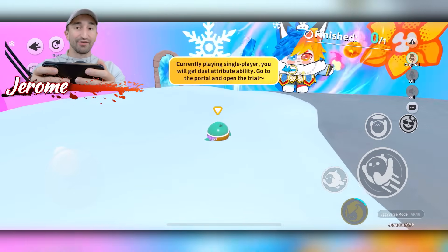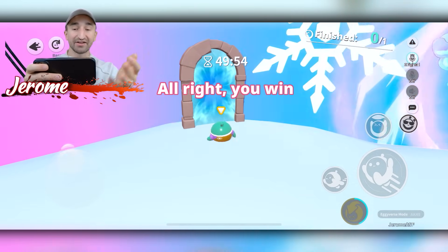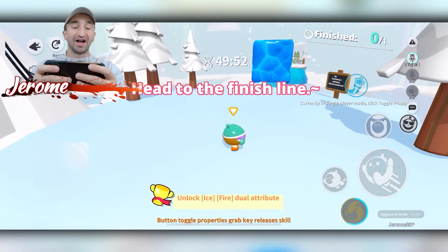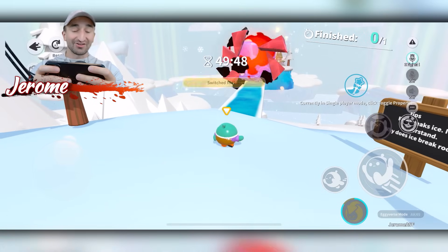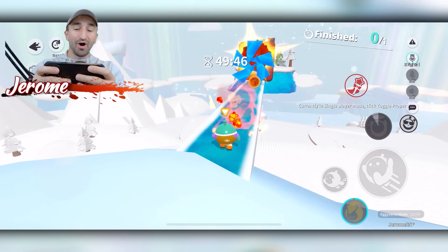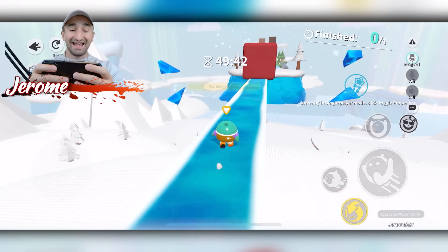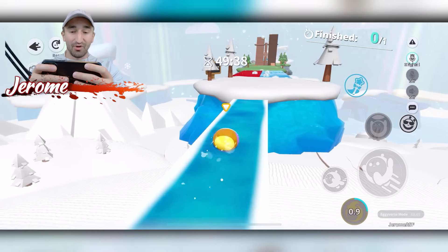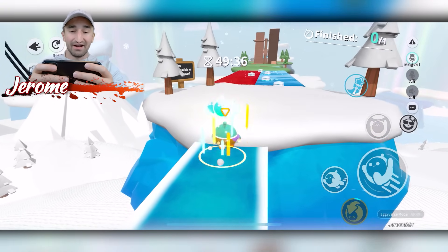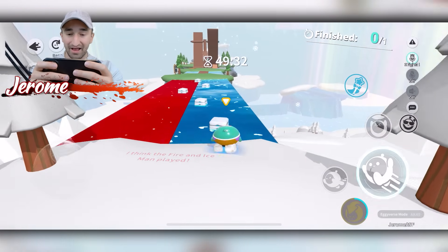This next game is called Trial by Ice and Fire, and the whole point of it is to try and get through a bunch of obstacles as quick as possible. You can play against other people in multiplayer or solo and just time yourself. I'm personally just going to be doing solo. The cool part is you actually get access to all sorts of new abilities — they have a fireball, an ice ball, and a few other abilities as well that will help us get through these various obstacles. This part right here is more of a parkour than anything else.